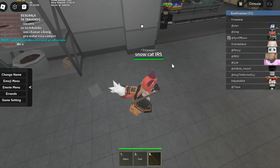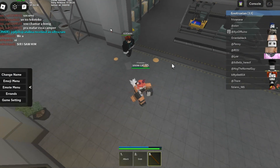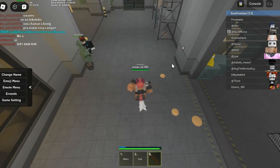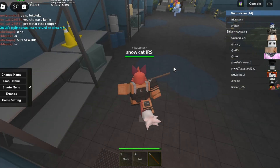Now I just need to find some random test subject and hit them. It seemed like humans can bleed as well, but the color looks randomized.